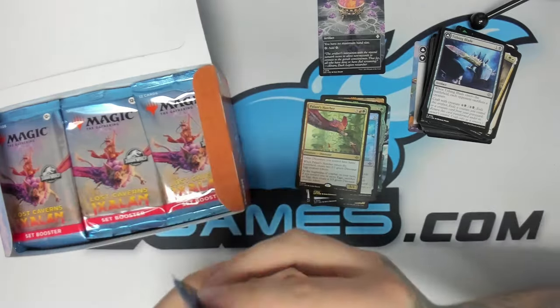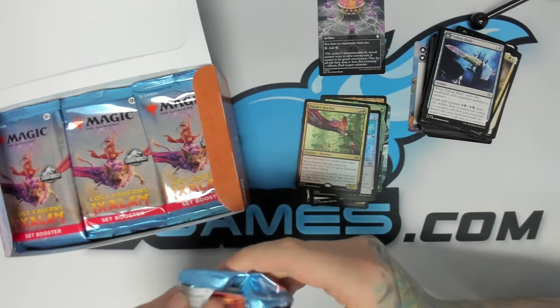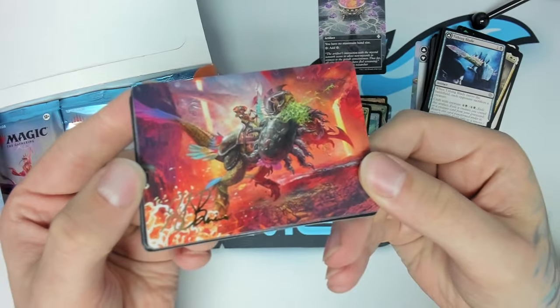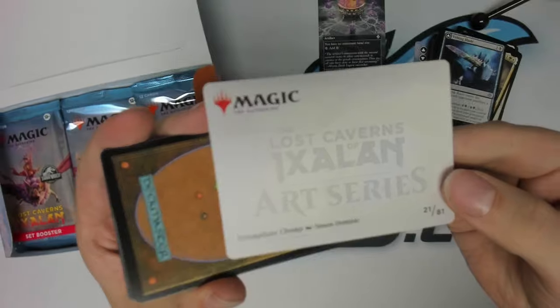There are art cards in the back of every pack as well, if you're into that. Some of them are pretty sweet — I'll show you one here. Ooh, a little art signature on it. This one is Triumphant Chomp.